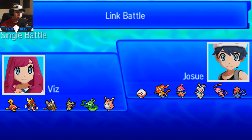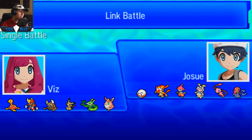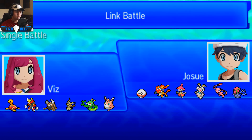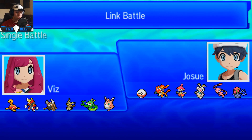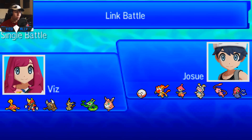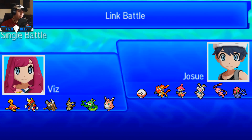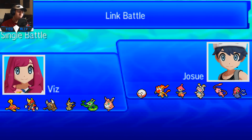I made this team because I wanted to use Wigglytuff on a Sticky Web team. Wigglytuff has the ability Competitive, so whenever you lower one of its stats it gets to raise Special Attack by two, just like Milotic if you ever use Competitive Milotic. Shuckle, Sticky Webs — nothing too new on this channel because I love using Shuckle with Stealth Rocks, Sticky Webs, Encore, and Final Gambit. That's usually the set I always like to run.